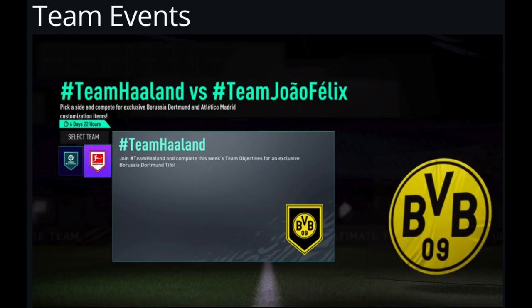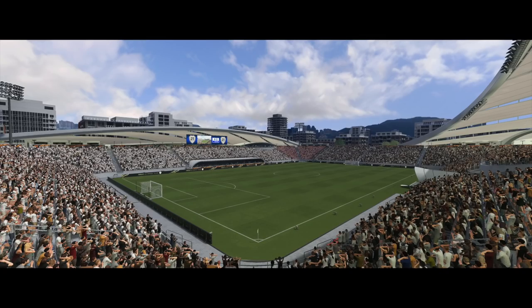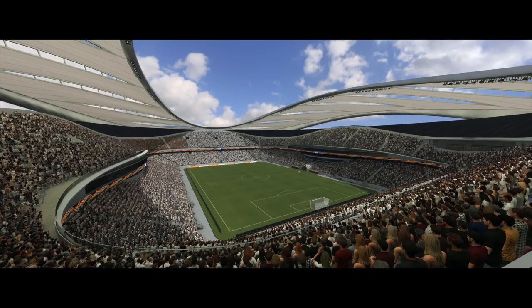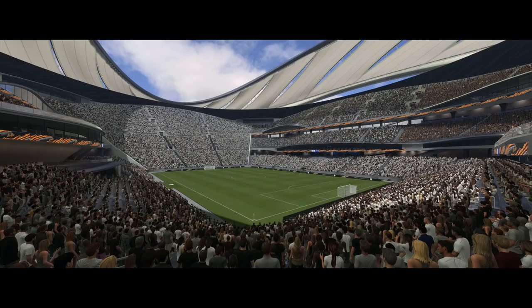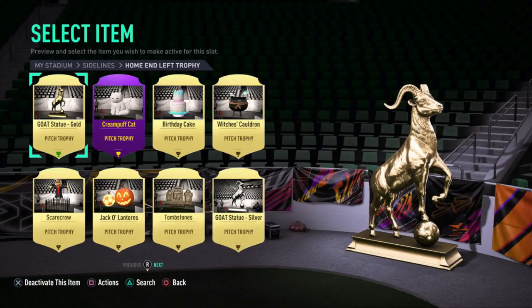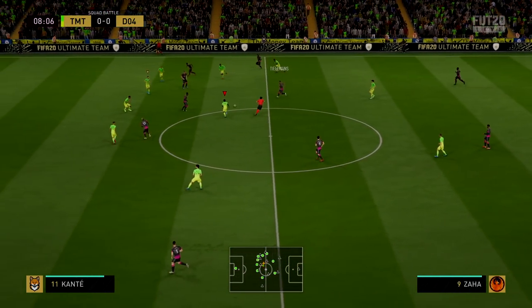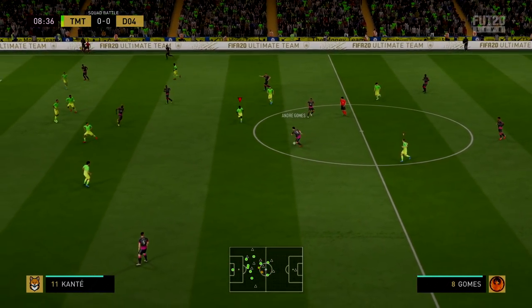FUT Stadium is one of the biggest additions this year. Instead of a standard stadium from a pack, your FUT stadium now grows alongside your club and you can truly customize it. You start with a basic first tier, earn tier 2 through progression, and tier 3 through weekend league or FUT Champions. Customization options include adding trophies, chants, and tifos. This feature should also be in career mode — there's really no excuse not to include a stadium upgrade feature there too.